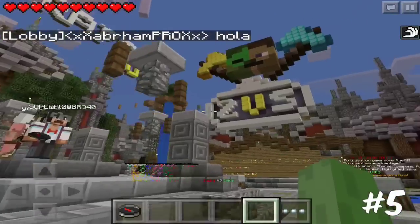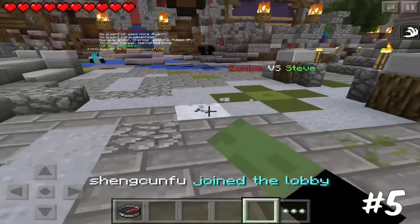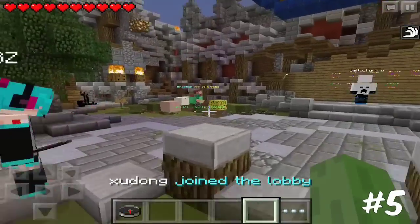Coming in at number five is Funcraft. This server is famous for its Zombie vs. Steve minigame, which is a really unique minigame. It also has its own Walls and a unique Drop Run minigame that you guys can play.